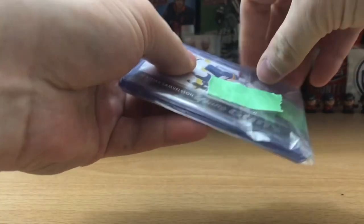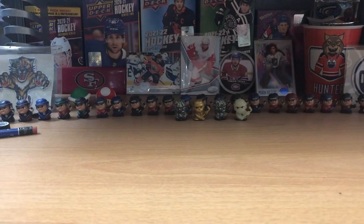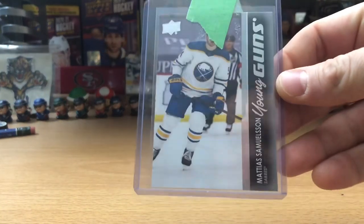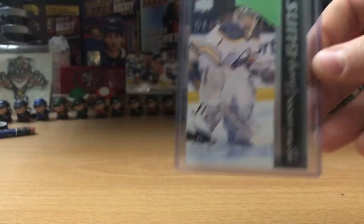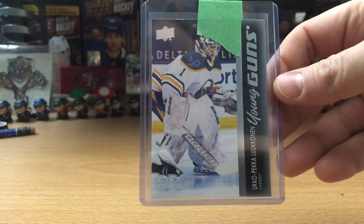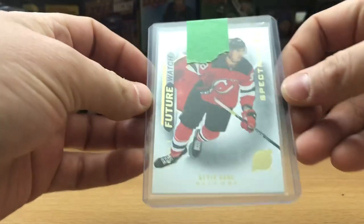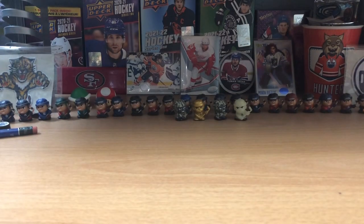This was a $20 auction win. Let's see what we got. The first card out of this pack is a Matthias Samuelson Young Gun. We got a Uko Pekka Luukinen — I'm trying to collect this guy, I got like three of his Young Guns now. We got a Jack Quinn Young Gun, that's cool. And then we got this Spectrum Effects silver of Kevin Bahl. Not bad for $20, getting that Jack Quinn and that Uko.